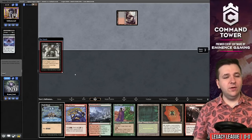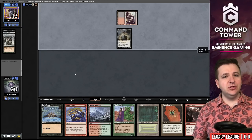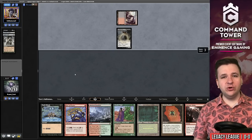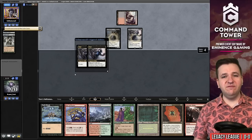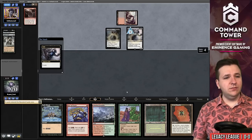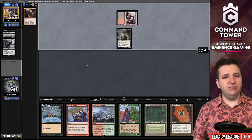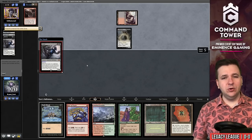Turn one the demon enters the battlefield, they have no hand, they pay seven to draw seven, now they're at 12 life. Then there's a Grief removing Griselbrand from the game, and now they're likely to take our Galvanic Relay. As suspected, Relay goes to the graveyard. They have 12 cards in hand and another Grief.